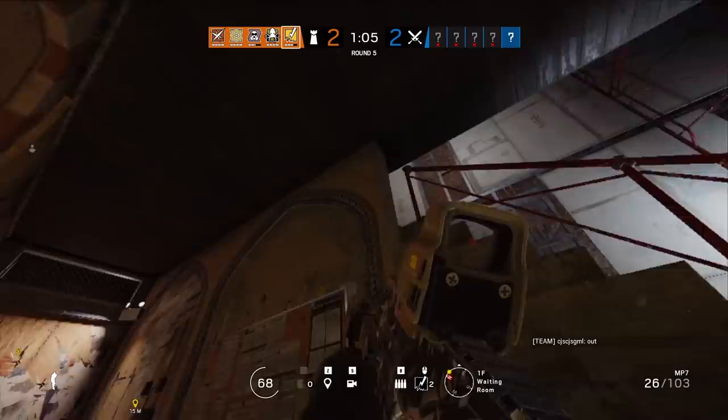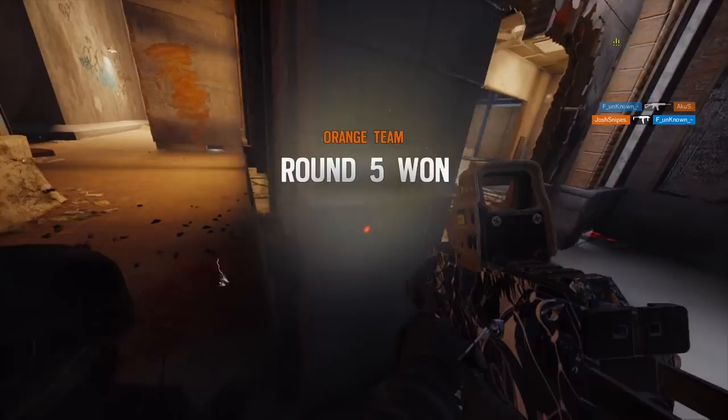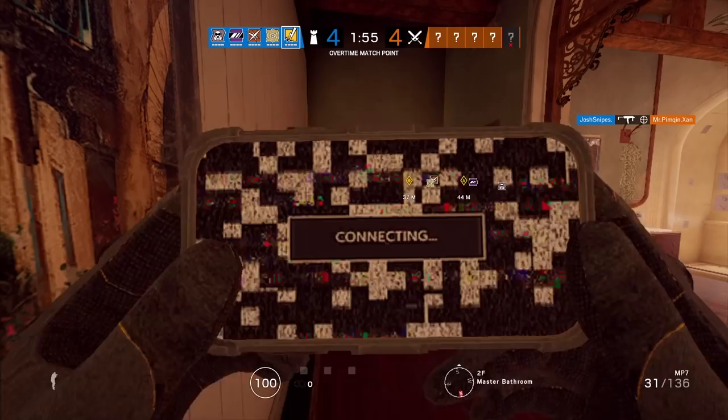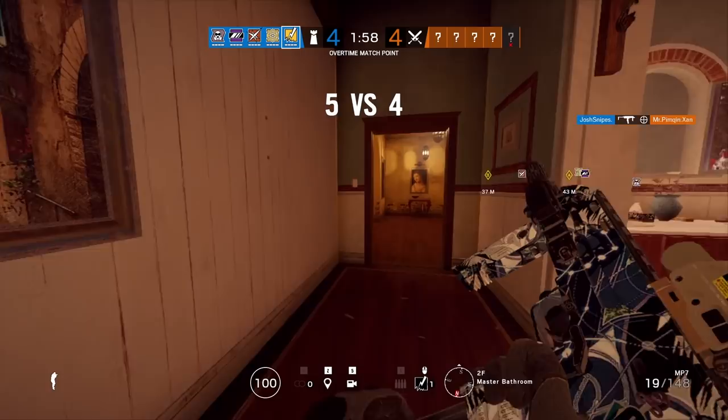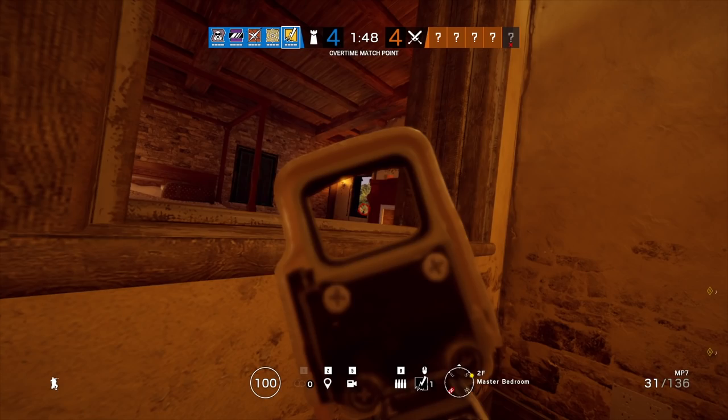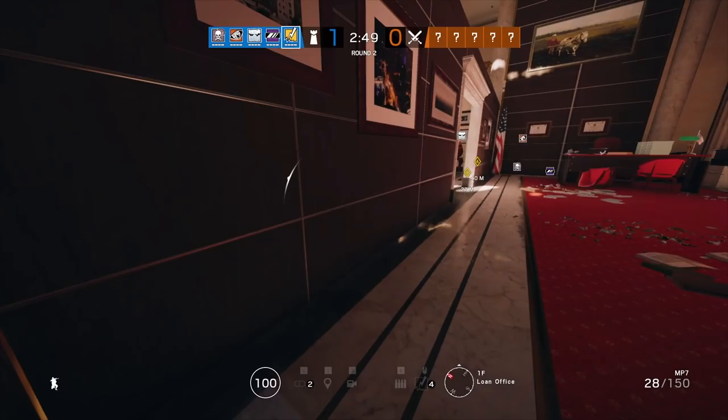Also, if you have bandit batteries down, IQ can actually see them through the floor with her scanning gadget, so if she goes above or below depending on the site, she can get your bandit batteries. A huge counter that has been coming out more recently is Maverick. Maverick can put holes in the wall that he can shoot through and can at least shoot the bandit batteries. So a lot of people have been having a hard time bandit tricking against a Maverick, and I'm hopefully going to help you guys try to handle that a little bit easier, though it is a very difficult task.